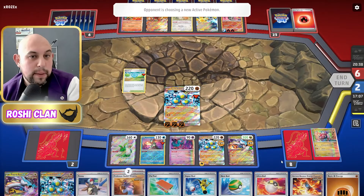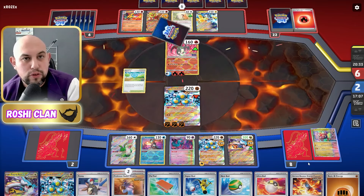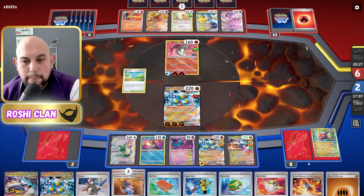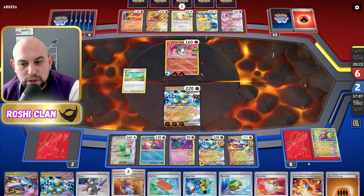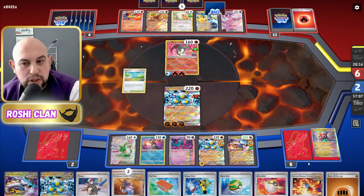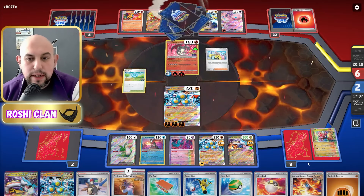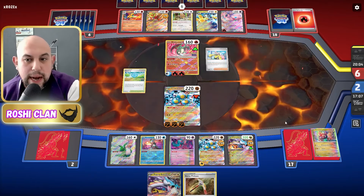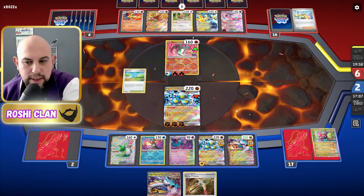I just cooked it up, played against a few people and liked bits of different things. I saw some lists that did really well in tournaments — one came second — but it wasn't using Gutsy Pickaxe or as many Trekking Shoes; it was using Energy Switch. But if you use Trekking Shoes and Gutsy Pickaxe and recycle your energy back into the deck with Nessa, you shuffle the deck so you've got more chance of finding energy. It's a free attach — another draw even if I don't get an energy.